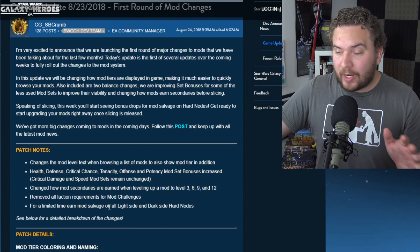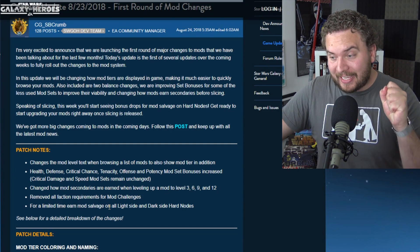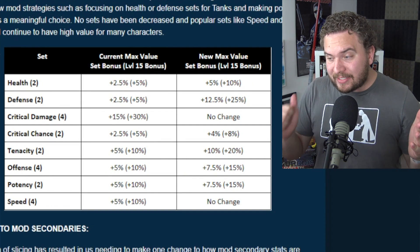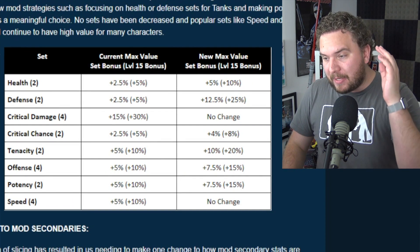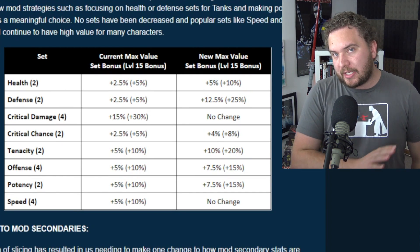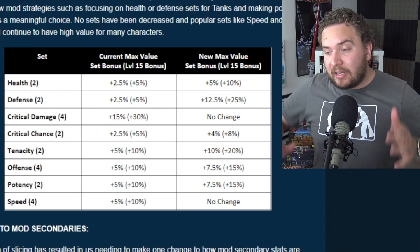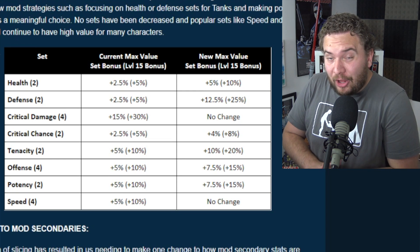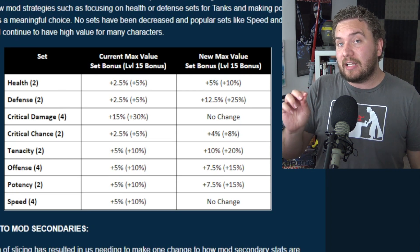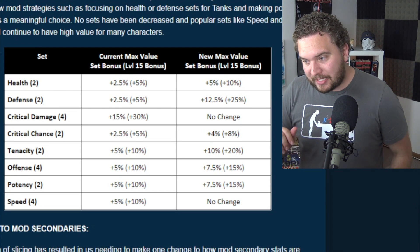The other really big thing you need to know right now is that the stat changes to the mod sets are finally hitting us. Health, defense, critical chance, tenacity, offense, and potency mod set bonuses have been increased. Critical damage and speed sets are gonna remain unchanged. As we heard with previous developer interviews, they're trying to make a huge emphasis on making underperforming mods a lot better, so there's a good chance mods like health and defense will become a lot more viable, especially for your tanks.